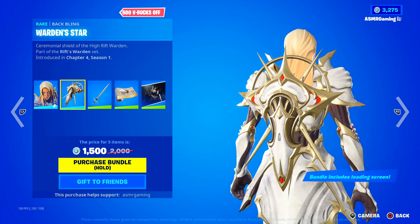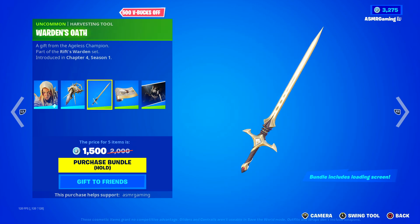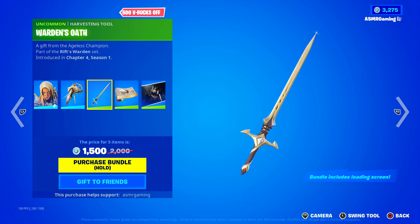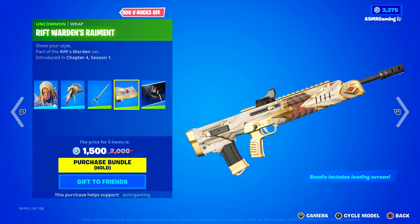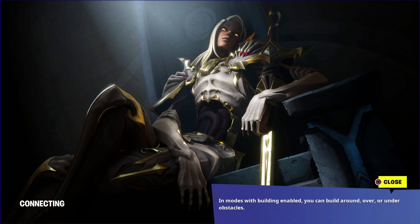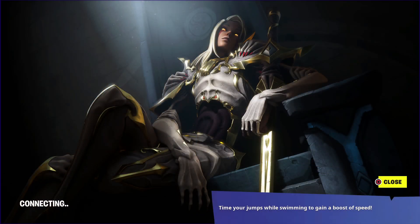We have the Warden's Star back bling — that's nice. Ceremonial Shield of the High Rift Warden. The Warden's Oath — very nice sword. This looks like one of those special swords you would find in a game, like in the final dungeon or secret area, you'd get an amazing sword like this. That looks awesome — a gift from the Ageless Champion. We have the Rift Warden's Raiment. And the Warden's Watch loading screen — wow, what a loading screen! 'The eyes of the kingdom are upon you.' That is an awesome loading screen — lots of attitude there with the pose.